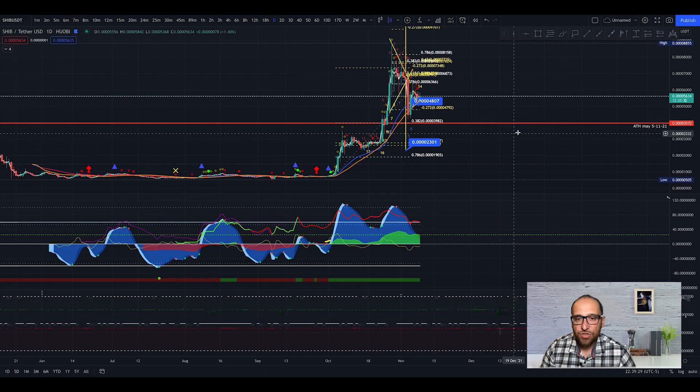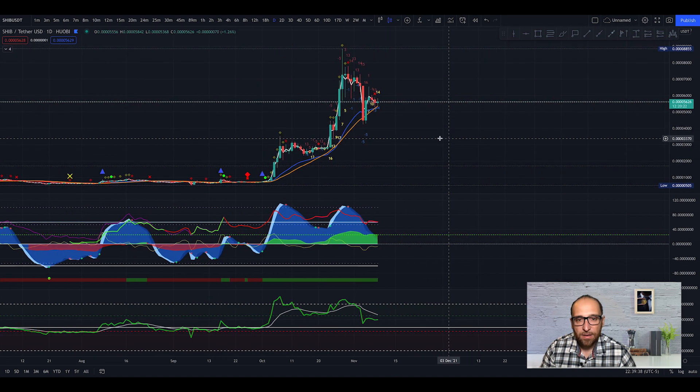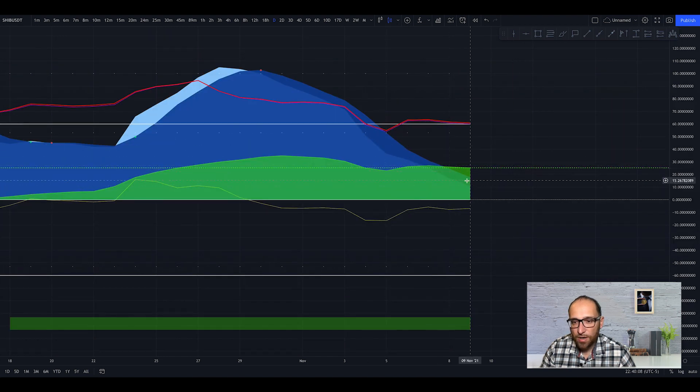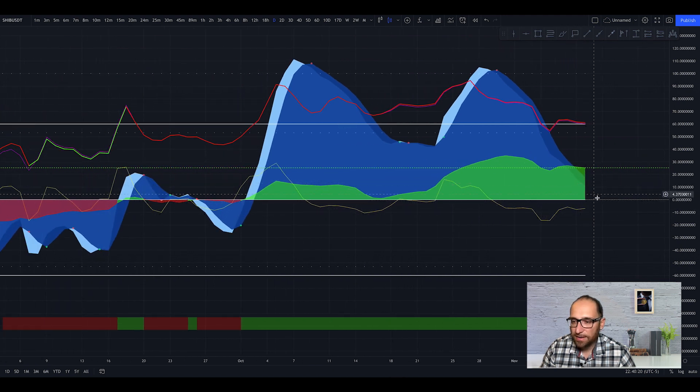Let's check Shiba Inu. On the one-day chart we get 13 for bearish, minus 3 for bullish, and the new candle opens with 14 for bearish, minus 4 for bullish — so the bearish has control right now. We get a bearish cross and I expect to see the price going down to the MA21. In Market Cipher B we are waiting for a green dot — when we get it, we'll probably see action to the upside, likely below the zero line. The wave is going sideways and recovering.